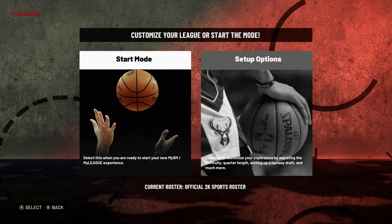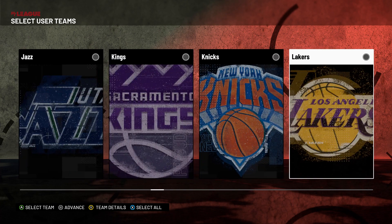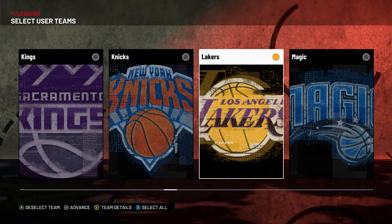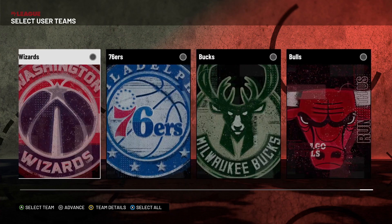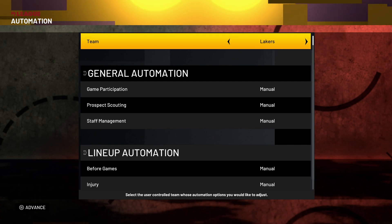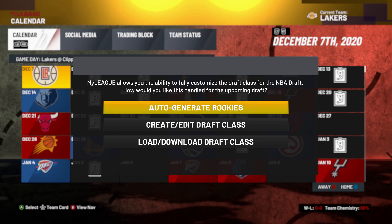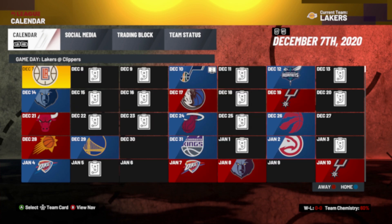Press A or X on start in regular season. For the startup mode, you do not need to enter the setup options — just press A or X on startup mode, and it's going to let you select your user team. I always select the Lakers. The Bucks and the Lakers are the two best teams for this method. When it asks you to fully customize the draft class, just select auto-generate rookies. You do not need to create, edit, load, or download a draft class.